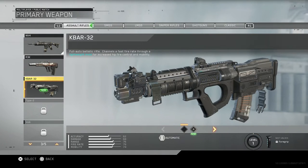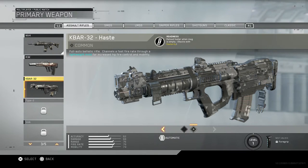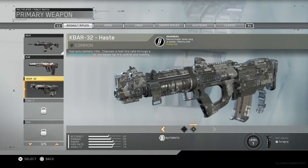Next we have the KBAR-32, which is a full auto ballistic rifle that channels a fast rate of fire through a lightweight mold for increased hip fire control and mobility. I feel like this is going to be like the equivalent to the HVK in Black Ops 3 because it's that lightweight feel. It's got a 79 fire rate. I actually have a different version of this gun from a supply drop - it comes with a perk. If you play Destiny, you know what these things are. This one says it comes with Readiness, which reloads faster when the mag is empty and it stacks with Dexterity.